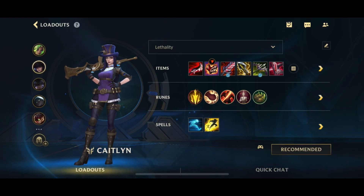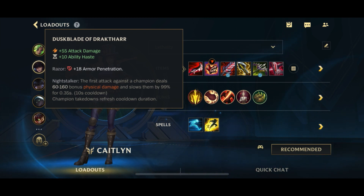Hey guys, welcome back to an interesting video on Wild Rift. Today we are back with a Caitlyn supplementary guide, and this is going to take a look at Lethality Caitlyn — in particular, Dustblade first item Caitlyn. So it's not really a full Lethality build, but we're going Dustblade first into a normal crit build. Let's just begin.